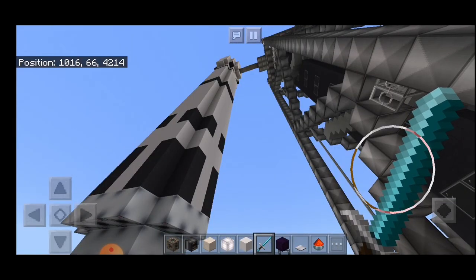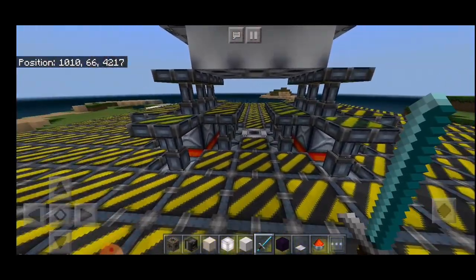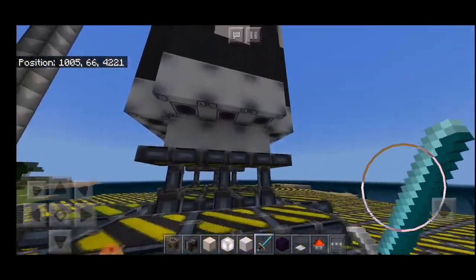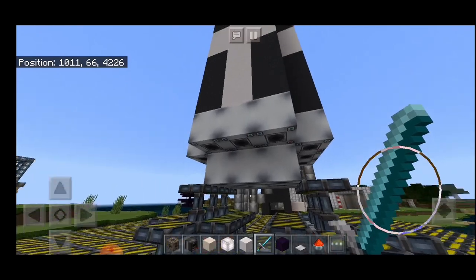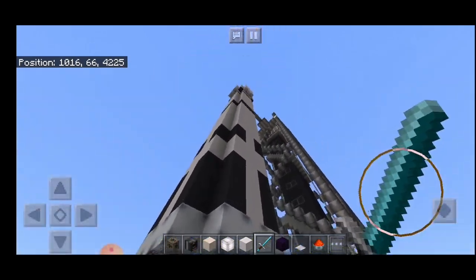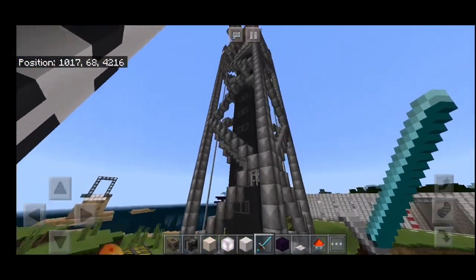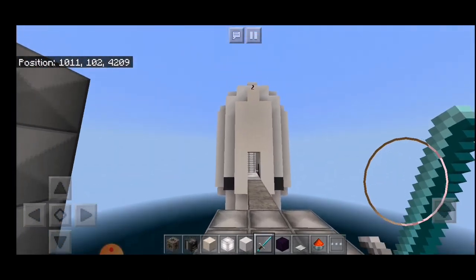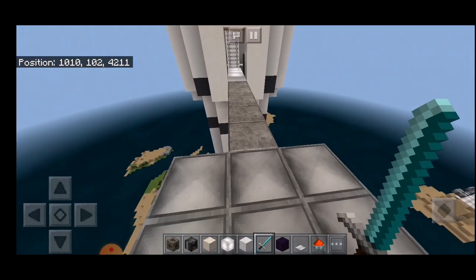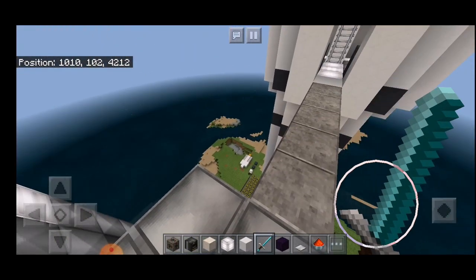Here we are on the launch pad. The rocket is sitting nicely on top of these struts, which are actually pistons supported by redstone from underneath. The rocket has engines made of dispensers, as discussed in the working rocket video uploaded a couple of months ago. It is connected to this big tower. We are going to launch this rocket at night time so that we get the full color effect of the engine soaring as well as the stars in the sky.